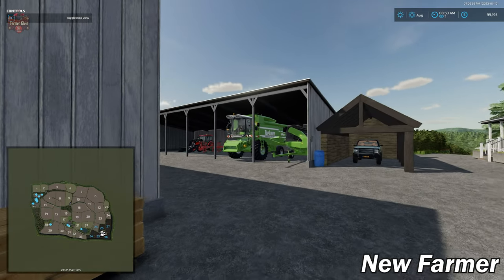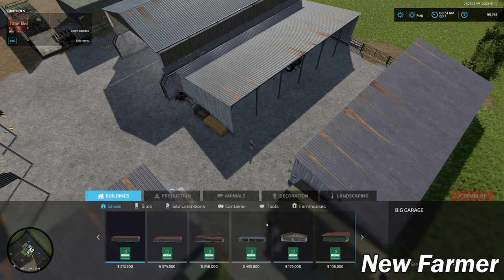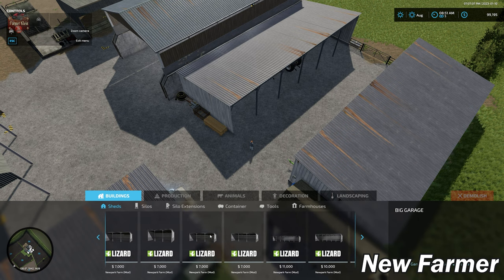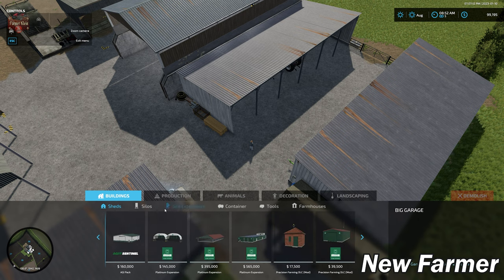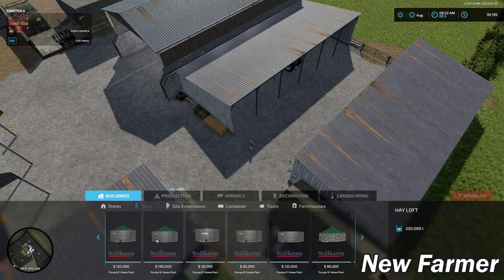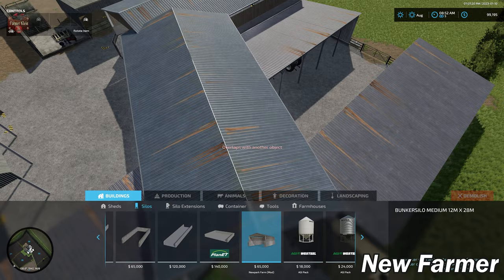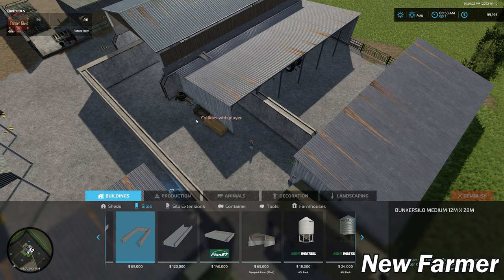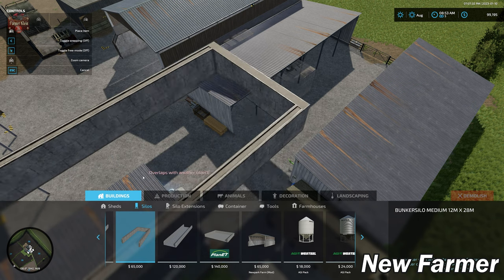Around the corner from the pigs is a covered silage bunker, and then the sheds for our starting machinery. Let's look at build mode — the description said we could place custom sheds. Indeed, we have all of the New Park Farm buildings as well as all other DLC buildings. We have a custom silage bunker that can be freely rotated 360 degrees on center, which is different from typical silage bunkers that are locked to one of four rotations.